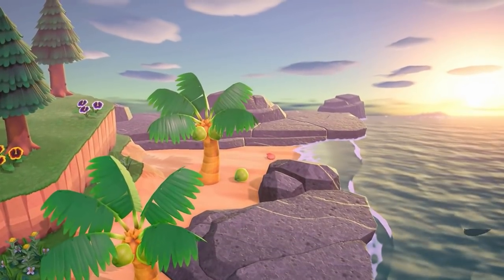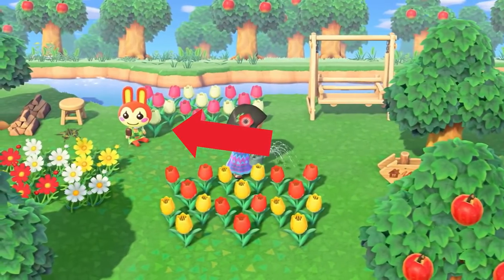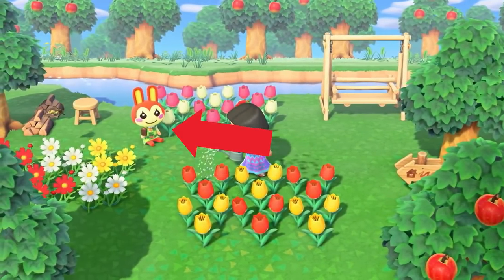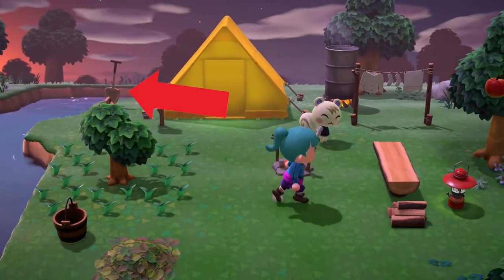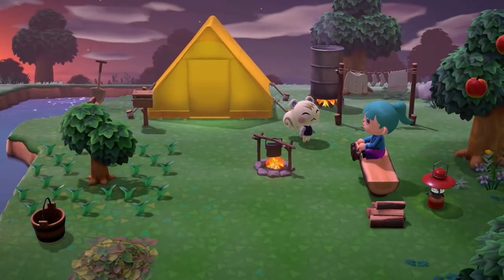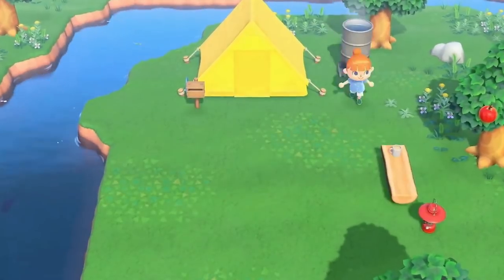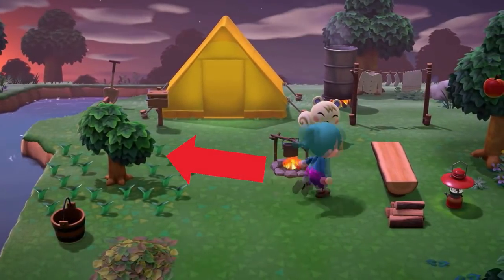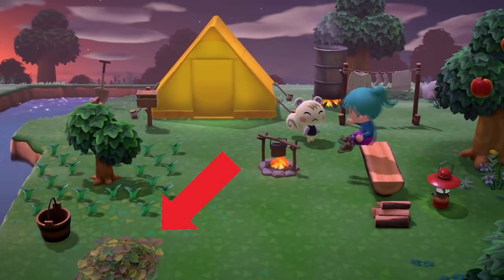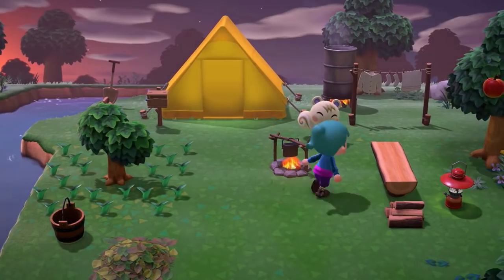Now that we got the villagers out of the way, let's jump back into the trailer. We can see that some villagers can now eat fudge pops, which will likely be something they do during summertime. We then see that if we place a tool outside, we're able to see it in its actual size instead of it being in a box like in New Leaf. The tree here also looks a bit different while growing, and there's a pile of leaves nearby, showing that leaf piles may not be an exclusive fall item and could be made in any season.